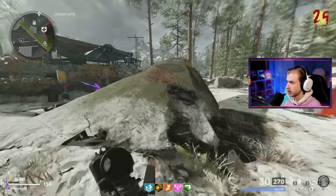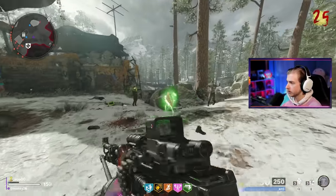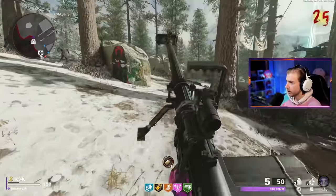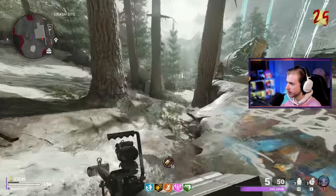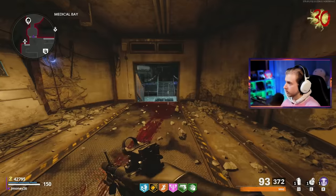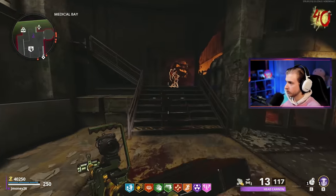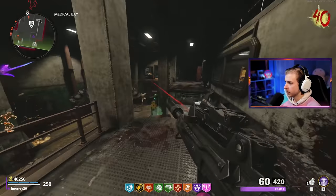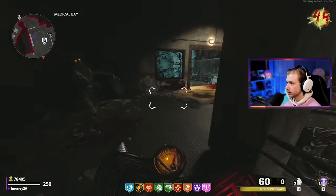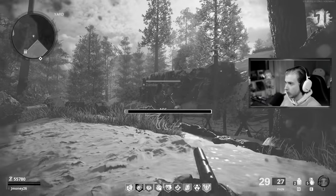Then we got the bunny and had to find the next box, plus got a fire sale so we could get it for cheap. We got the ZRG. Then opened it and got the M60, then M16 - perfect, just what I needed. Then the FFAR, the shockwave, and the C58. So that basically catches you guys up on my first attempt.